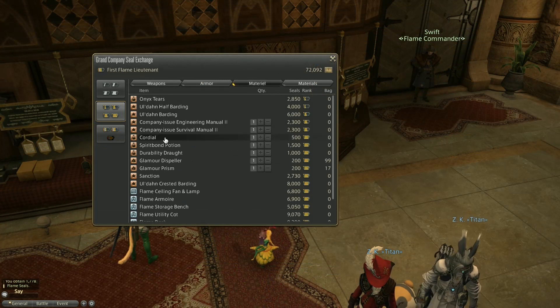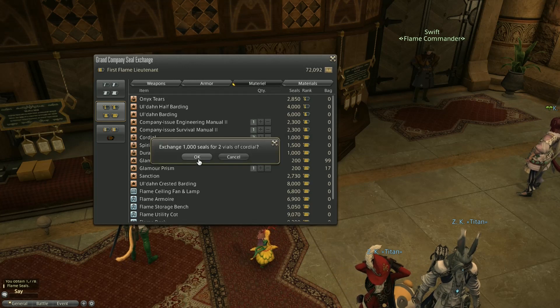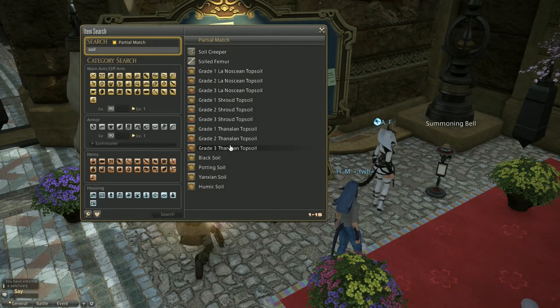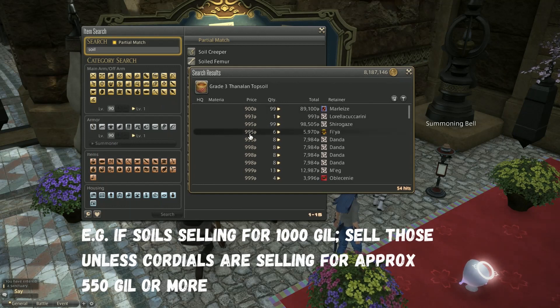Comparing the two options, you'll get just under double the amount of cordials than soils. Soils usually sell for more, so normally prioritise these unless the cordials price is stable at over 55% of soils.